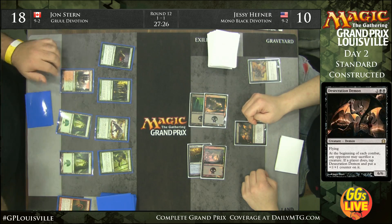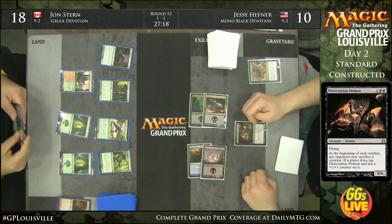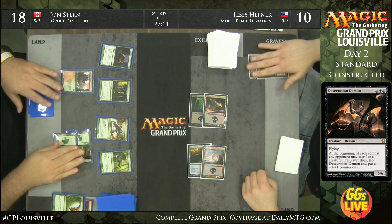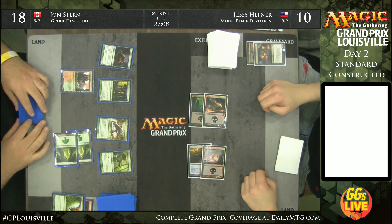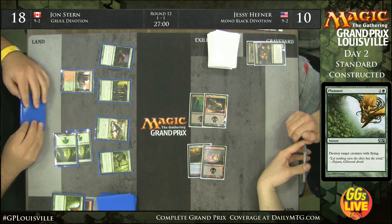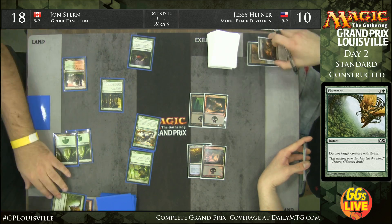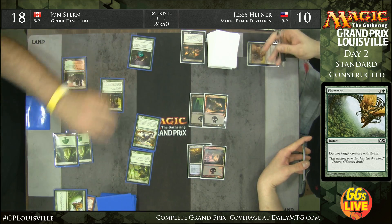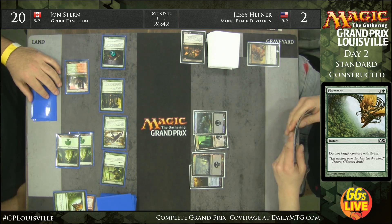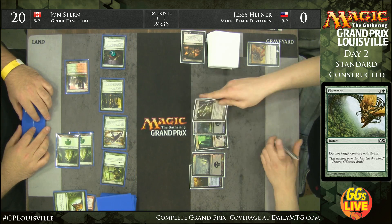John has another Boon Satyr — he can pre-combat flash it in and sacrifice the Elvish Mystic. He uses Plummet to just kill something. He can attack for nine naturally, putting Jesse down to one life — a huge deal because Jesse's deck has Thoughtseize and Underworld Connections that deal damage to himself. Jesse doesn't have a fifth land in hand but does have a Far/Away. Being at one life really limits his options; even the Elvish Mystic is lethal at this point.